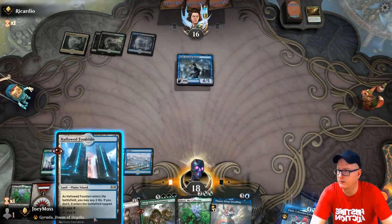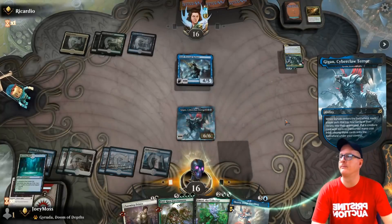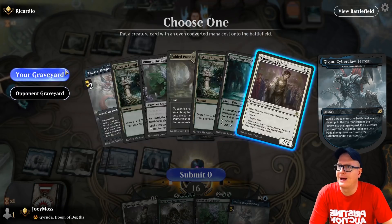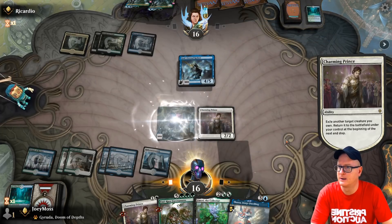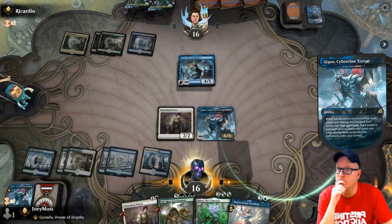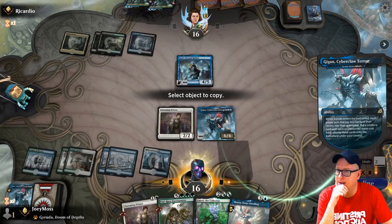We've got that as well. Let's take our opponent to town. We got nothing really from our deck over there or his graveyard — we got Charming Prince. We'll use Charming Prince, exile him, have him come back and do that again. We got another Gigan, a Spark Double as well. We've got Thassa in hand.